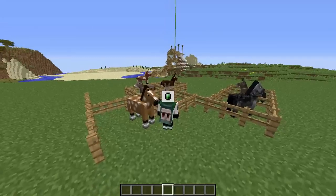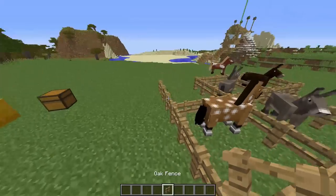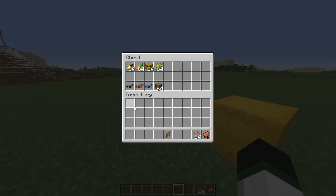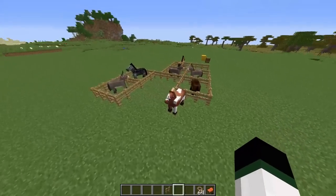And that's basically how you tame a horse, and the same thing goes for donkeys and mules. When you have your horse tamed, you can literally grab a saddle and a lead, and if you want horse armor, horse armor is an optional thing. You can get iron horse armor, gold horse armor, or diamond horse armor. They can all be found in mob chests underground and in dungeons.